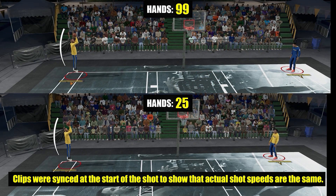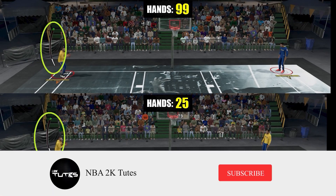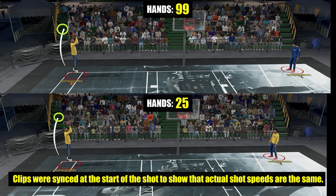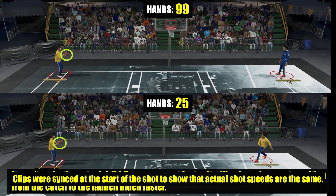So now for the summary: your ball handle rating is equal to your hand rating, and since your hand rating can transition your catches to the shot much faster on catch-and-shoot sequences, then yes, we can say that your ball handle rating can make your shots faster.